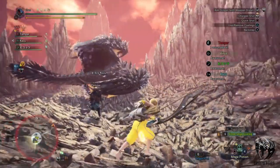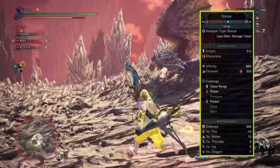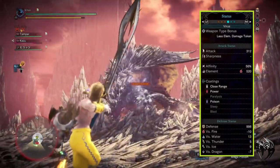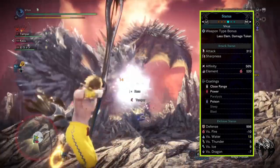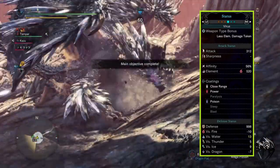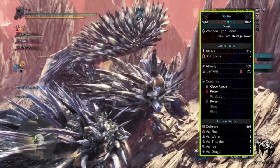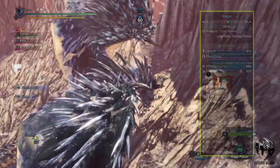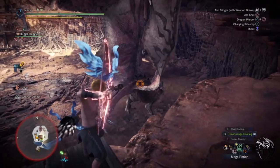So if we have everything together, we'll have 312 attack, 55% affinity, 520 fire elemental damage, and a massive defense of 998. This build is weak against fire and dragon element, but stronger against water, thunder, and ice.